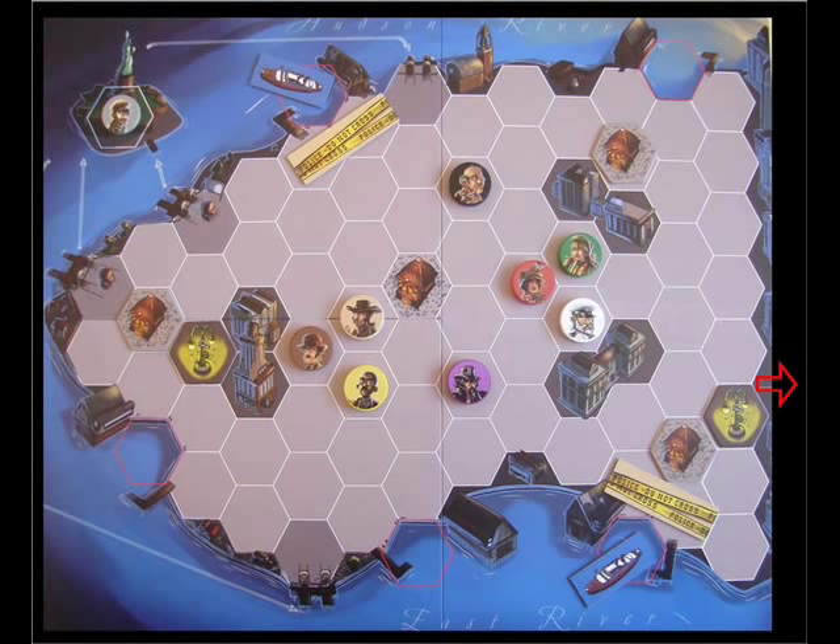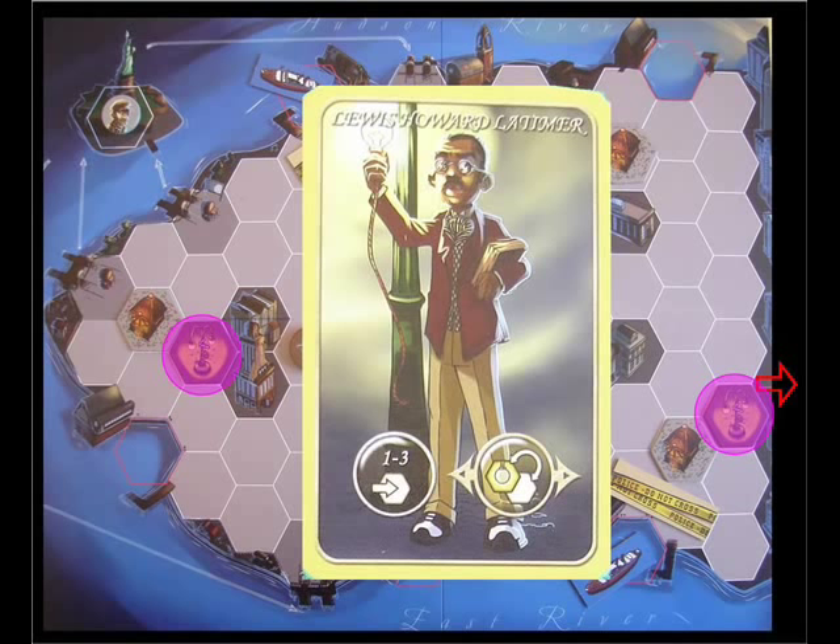We have the Gaslamps. Gaslamps will illuminate any players in the surrounding hexes and will play an important role in the overall game. The Gaslamps are controlled by Lewis Latimer's special ability — he will install a new Gaslamp on an empty street hex when he's activated.